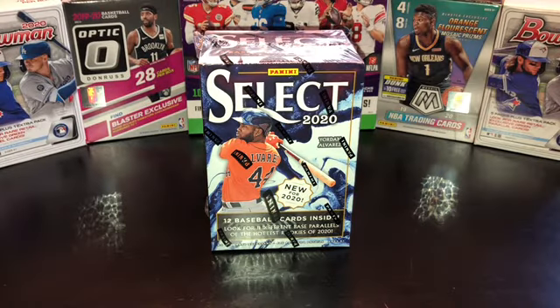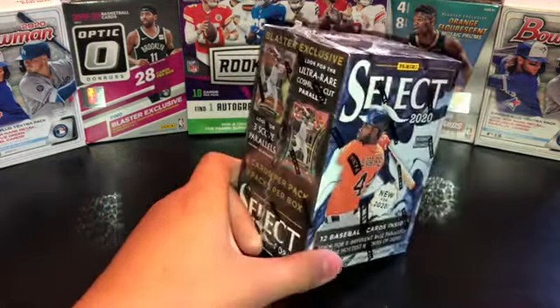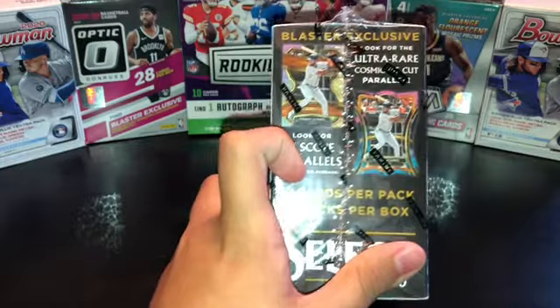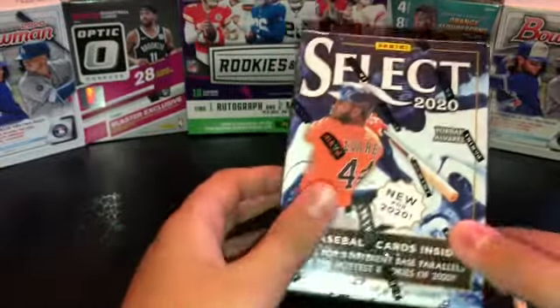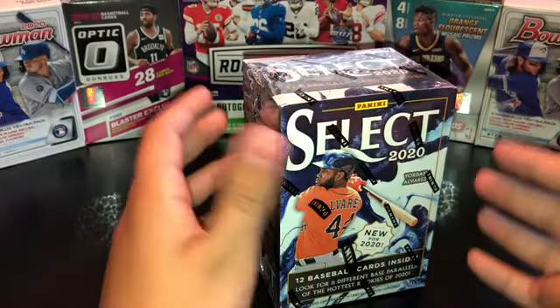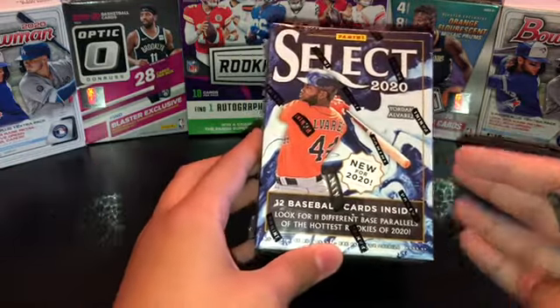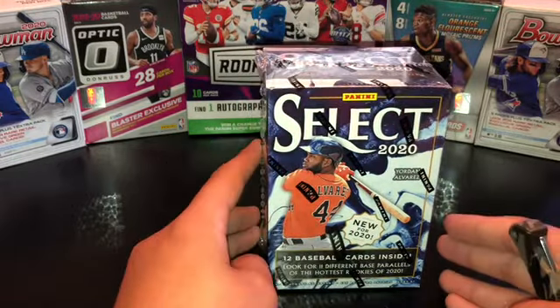Welcome to another episode of Falcon's Cards 2. Today we have a blaster box of Select Baseball 2020. You're looking for three scope parallels and the ultra rare cosmic die cuts — only 12 cards in this box. There's a good chance at patch autographs and numbered cards. If that's what you like, I would get this; if you're looking for a sheer amount of cards, I would not.